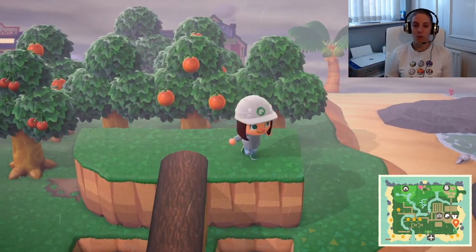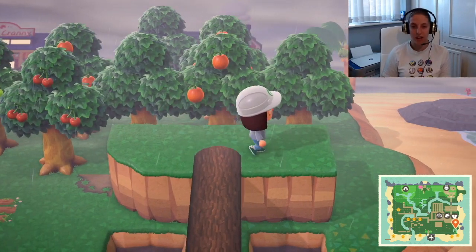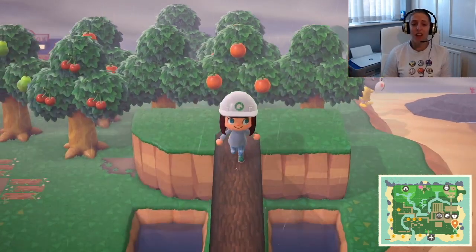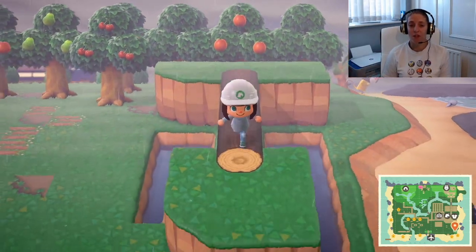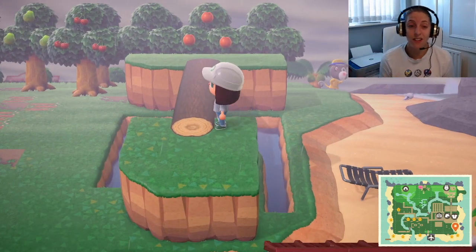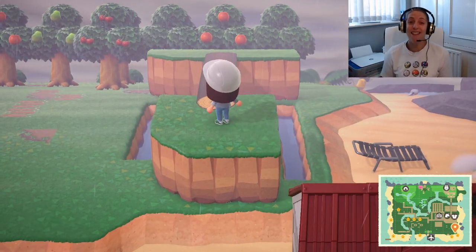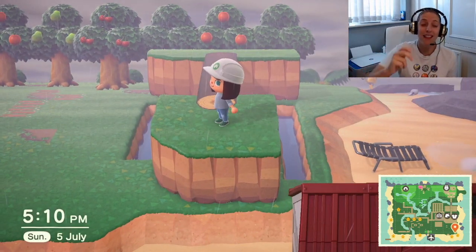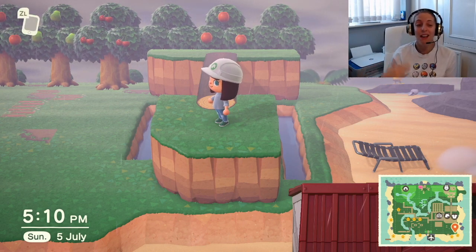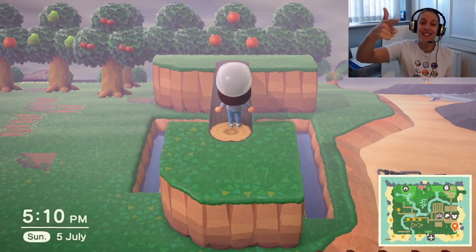Obviously pair this with some island dressing — some cedar trees, maybe some campfires and foresty feel items — and I think it'll look really really cool. I'd love to know what you think, and are you going to use this on your island? Thanks for stopping by today guys. As always we do daily Animal Crossing videos, so if you enjoy what you see please consider hitting that subscribe button, get involved in the comments, drop a like, and I'll see you tomorrow — bye!